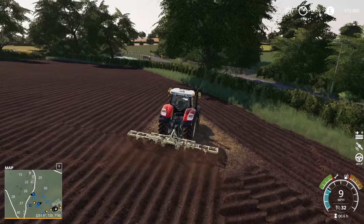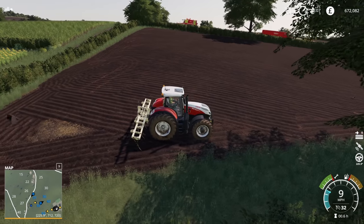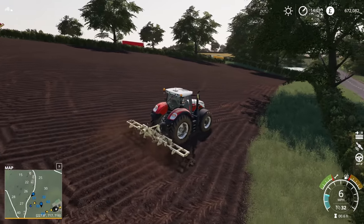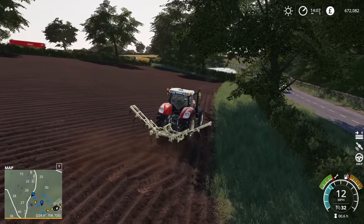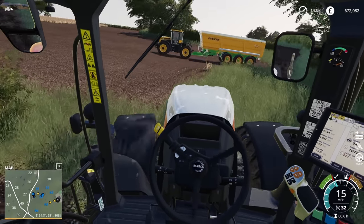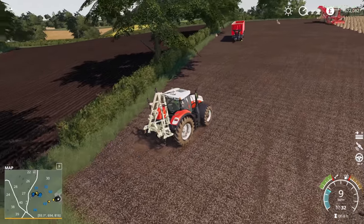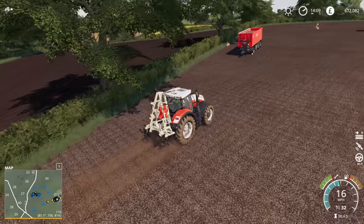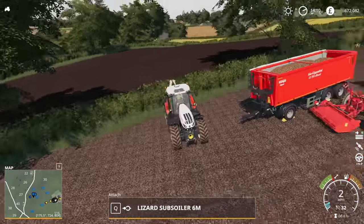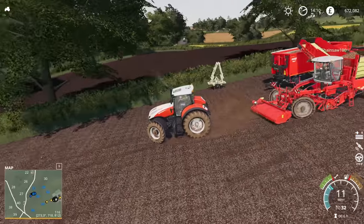There we go - that is our subsoiling completed. This field is now ready for the planter. I would imagine the trailer is quite full - we're going to take a look and see if it is. If it is full then we're going to take it to a sell point. We need to figure out which one is the best place for it. I think we normally play with the difficulty on easy - I'm not sure what it's currently set to. Yeah, it's on normal. So I've set it to easy. That's how we play competitive multiplayer.